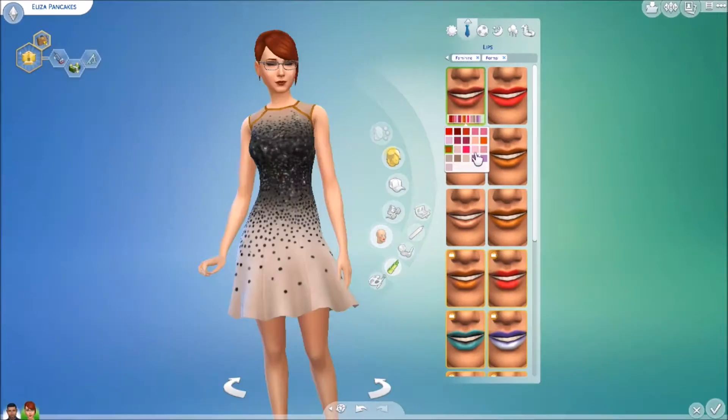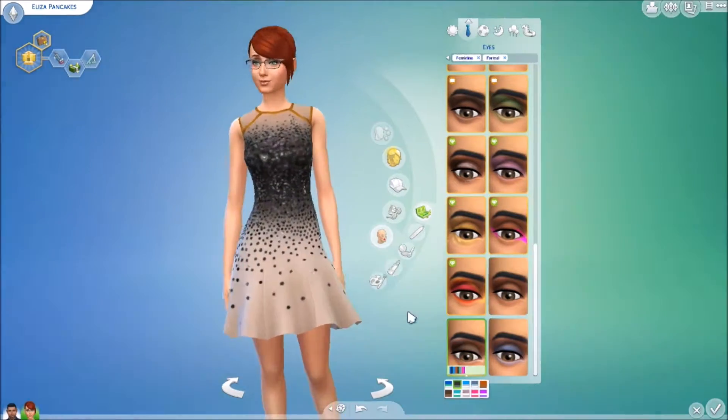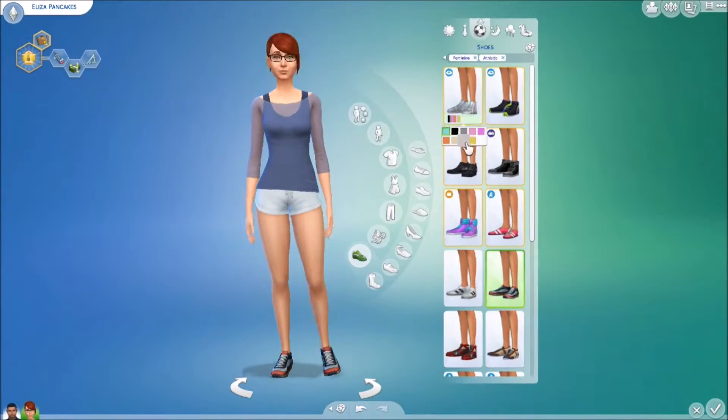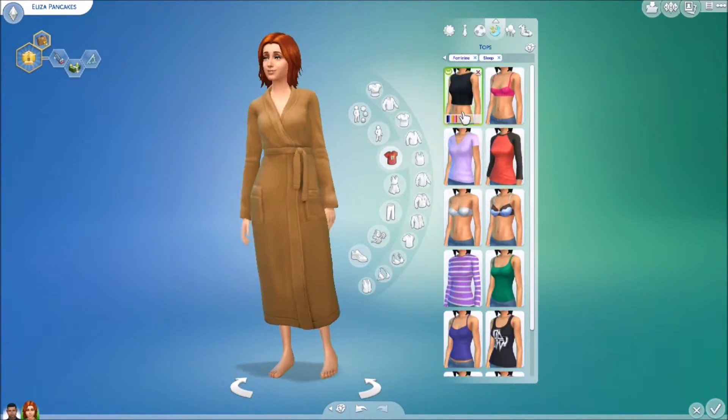The shirt I think came with Get Together. And then onto her formal — the dress was with the Luxury Party Stuff, that's right I think. I really love the dresses and they're spot on. They're really nice and pretty.